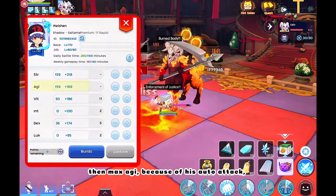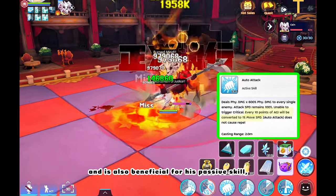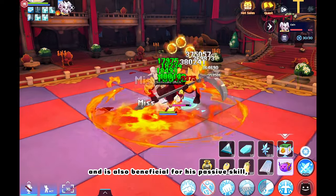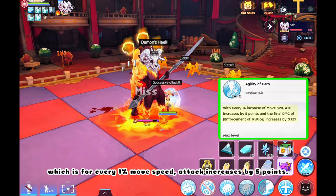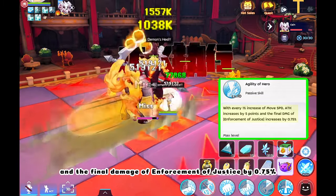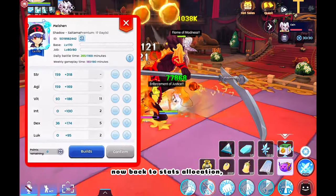Then max AGI because of his auto attack, which converts 10 AGI into 1% move speed, and is also beneficial for his passive skill, Agility of Hero — for every 1% move speed, attack increases by 5 points, and the final damage of Enforcement of Justice increases by 0.75%.